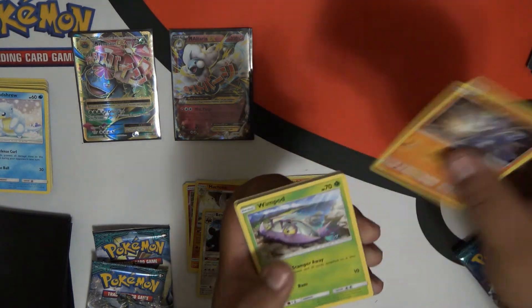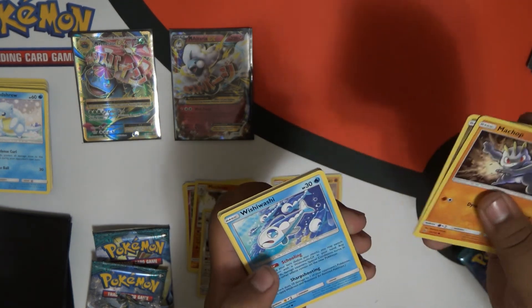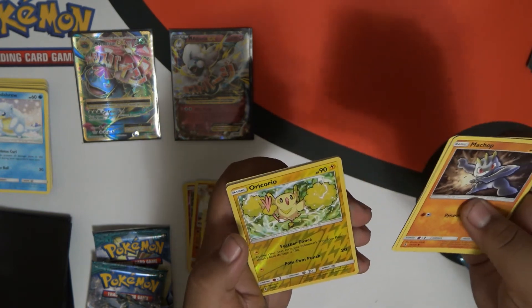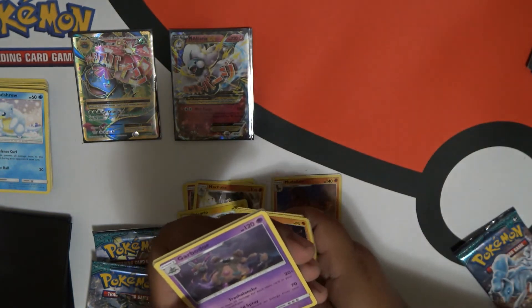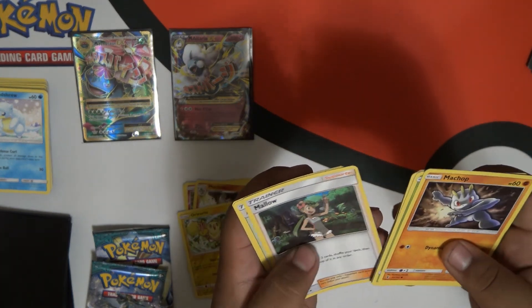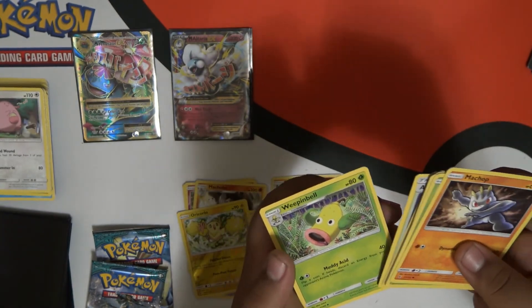Machop. Wimpod. Jangmo-o. Wishiwashi. Delibird. Oricorio. Garbodor. Energy. Mallow. Altar of the Moon. And Weepinbell.